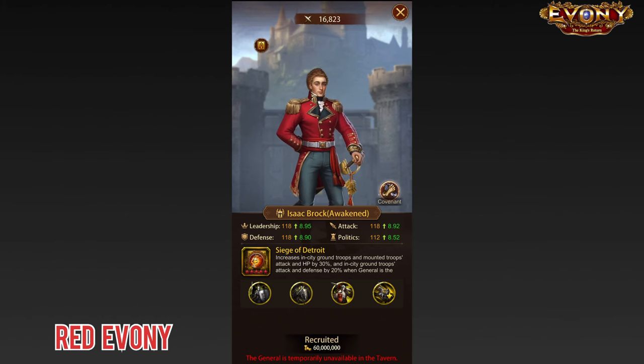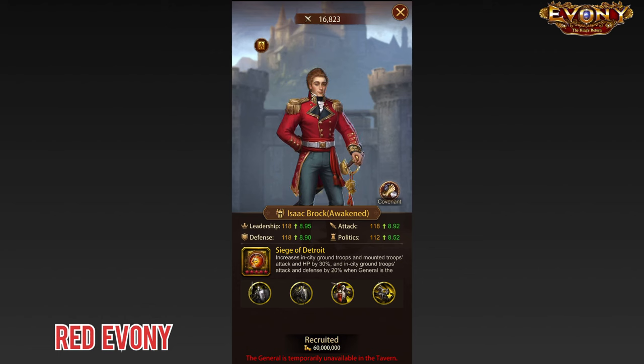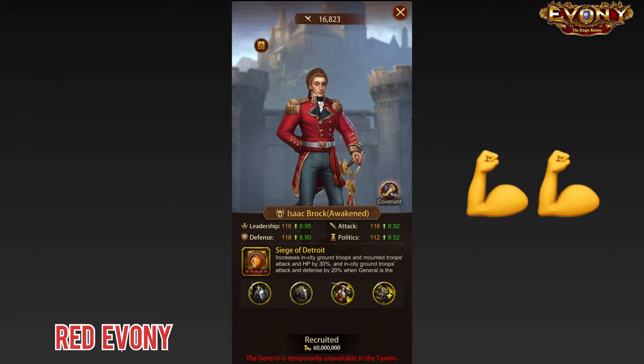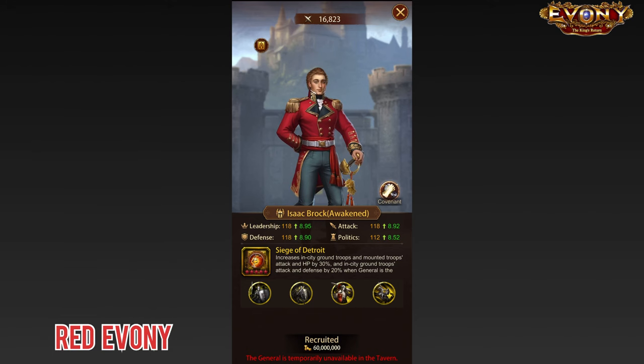With that being said, this is just my personal opinion, but I'm someone that likes to take character design into consideration, because this is a general that I'll be seeing every time I'm doing stuff in my keep. I need to like how the general looks. And for me, I just find Isaac looks a bit weird. From a character design perspective, I would be much happier having Leonidas on my wall than having Isaac — that's just me. But Isaac is a very good wall general. He is definitely now the best ground-based wall general that we have in the game. So a big thumbs up for Isaac.